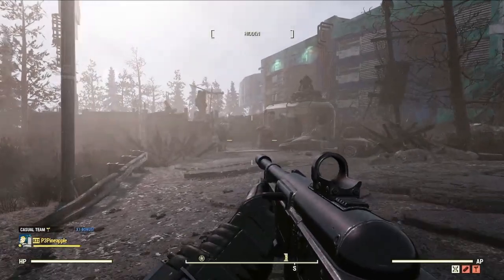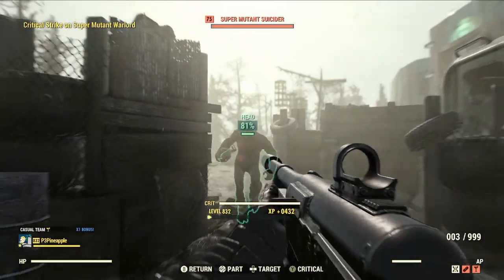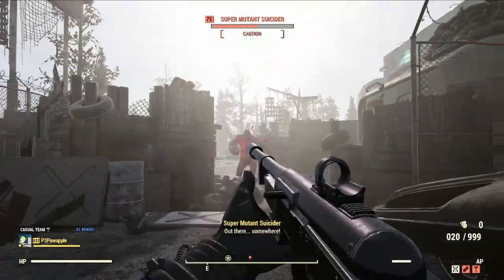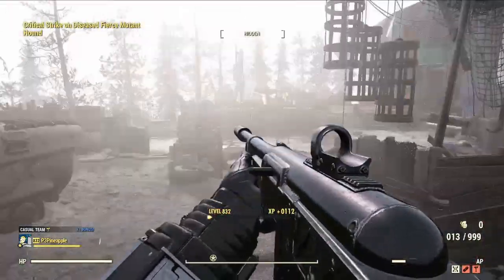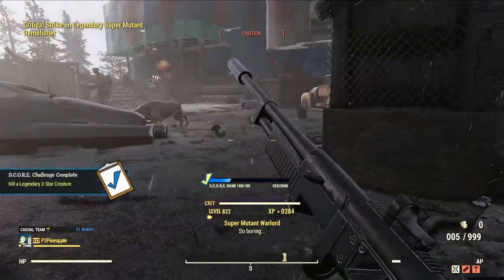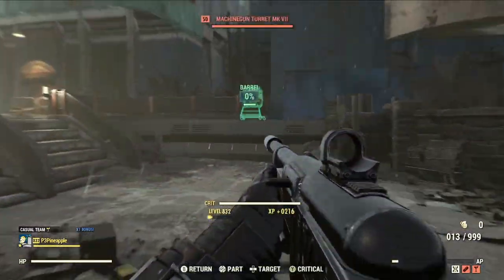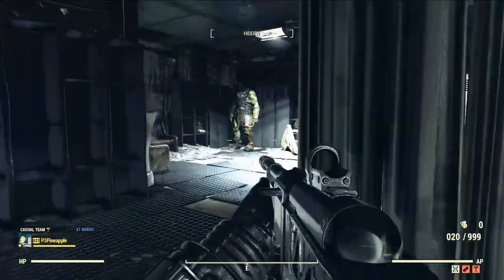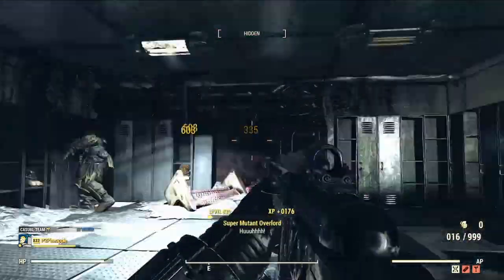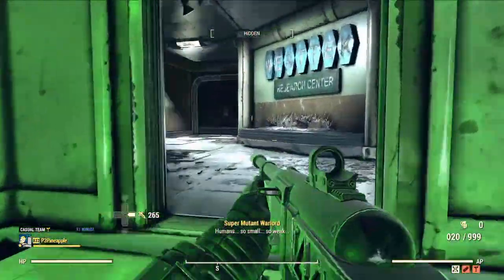The Junkie's build has been a playstyle I've been using for probably 90% of the time I've been playing Fallout 76. You're probably thinking, what about the bloody builds — the meta builds, that high risk, high reward build that I always see people using? Well, I like the risk, but honestly I'm too much of a scaredy cat to be running around Appalachia with low health all the time. So being a Junkie's build, I can keep my health nice and full while also having a great time.